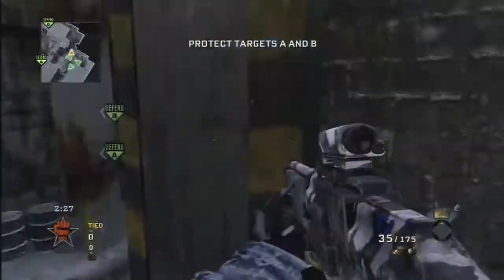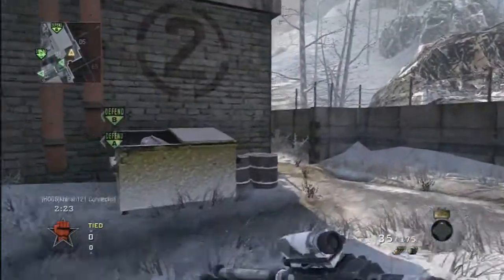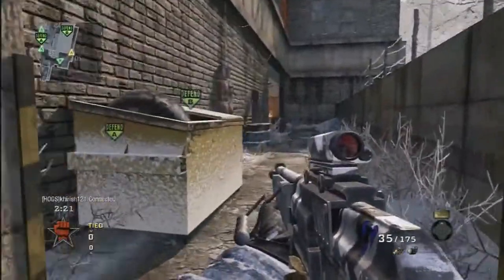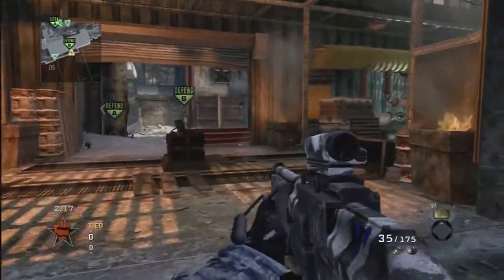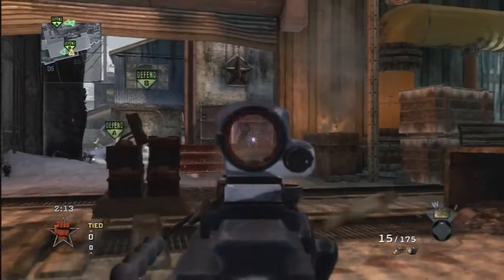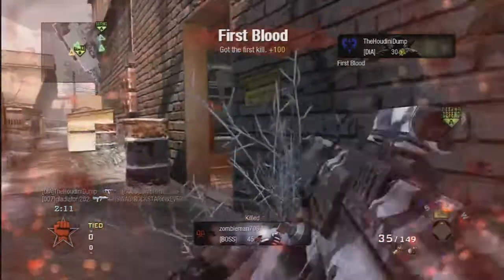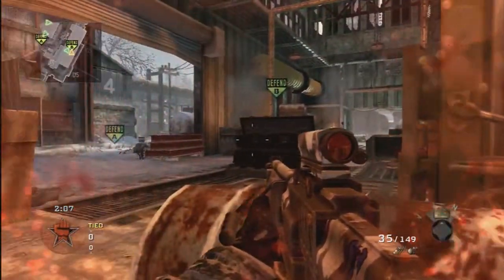What up guys, the Houdini Dump here from Daya Nation, just doing another commentary. We're playing some demo, using the Galio reflex sight and dual mag as well. Hitting all my killstreaks in this one — I go 47 and 7. I hit all my killstreaks, which are Blackbird, Chopper Gunner, and Dogs. Those are my favorite killstreaks, ones I almost always use.